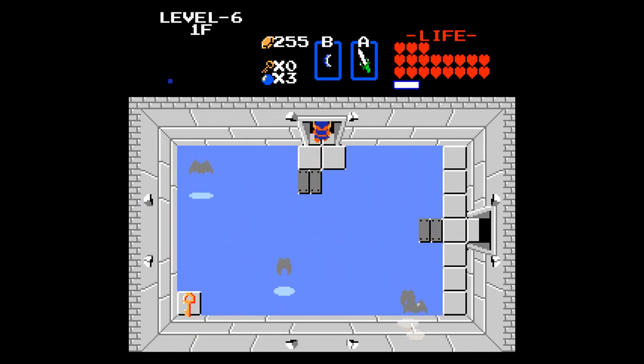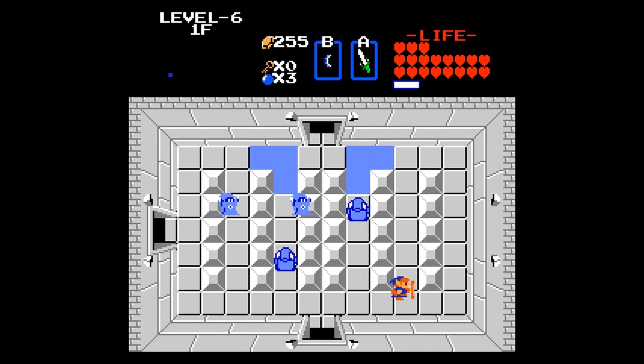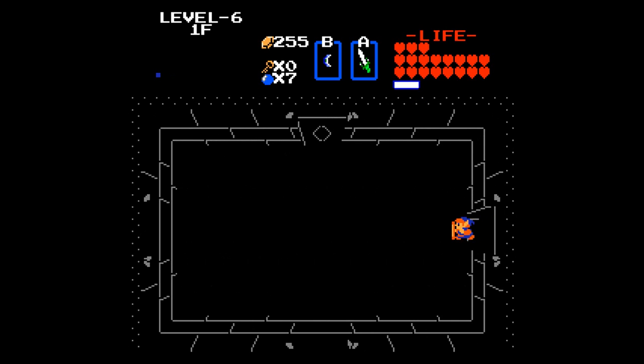Yeah, we're not going to be able to get that key, unfortunately. And for this one, it's kind of easiest if you just leave one enemy behind — it's probably the easiest way to save a lot of trouble in this room, because I don't think you get anything for clearing it. And you notice you can't go up.